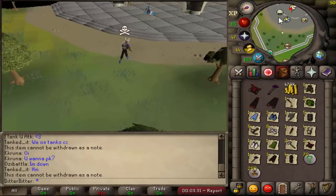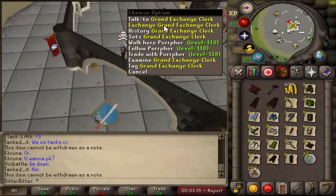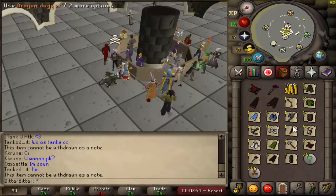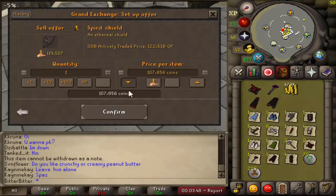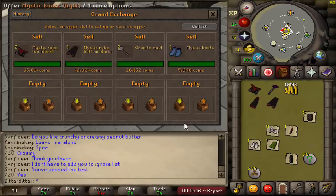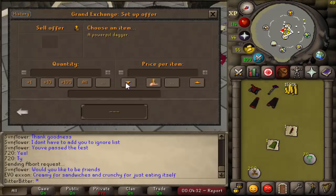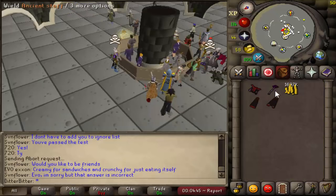Let's go sell everything and see if we can get that whip yet. I don't think we can, but let's try. Current 479k cash stack from just some of the cash drops we got and other stuff we sold. We need 2 mil from this loot to get a whip, so it's probably not going to happen, but we should be close. Everything's sold. 1.7 mil cash stack. Need about 700k more. Let's go back to PKing.